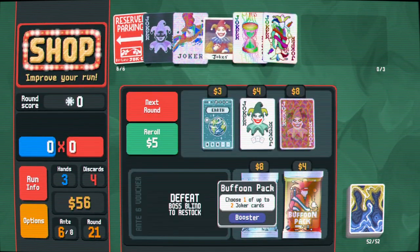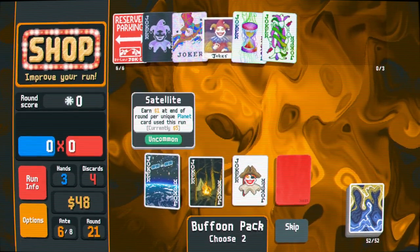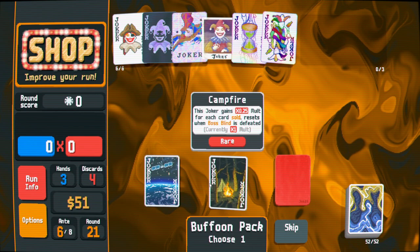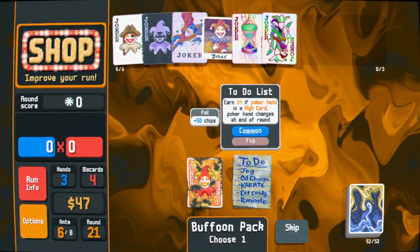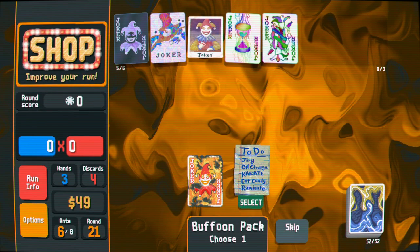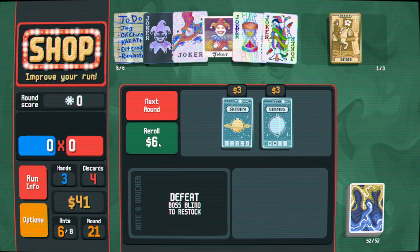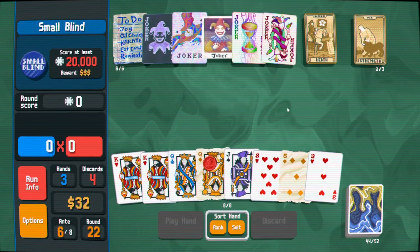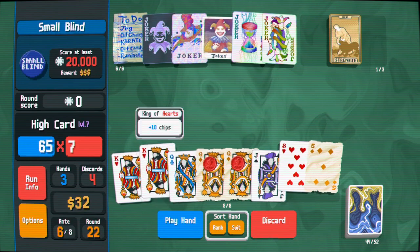Take the voucher for sure. I'm down to maybe replace this Reserve Parking. This is uncommon. Don't want booster pack - contact campfire. We'll take Reserve Parking. Oh, I should have taken the rare joker and sold it - I lost a bit of money there. I forgot it was a mega buffoon pack. It's a lot of money and it's not enough value to justify not taking it - also the chips are not irrelevant. Overall, it's a good time. Play this pair - trying to find another jack.